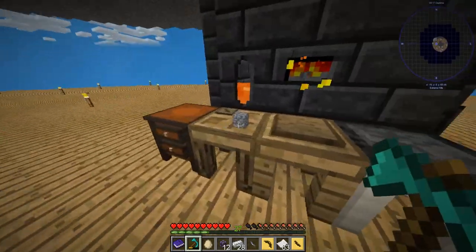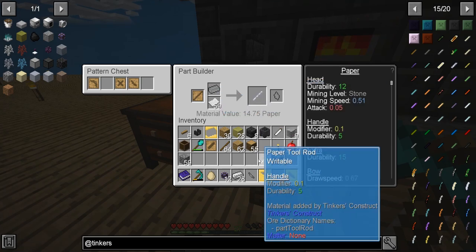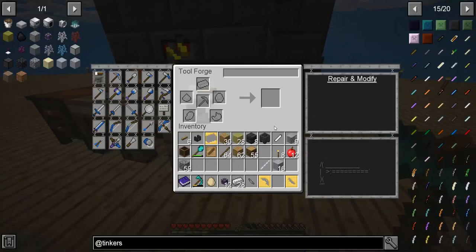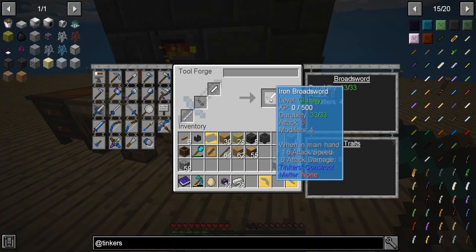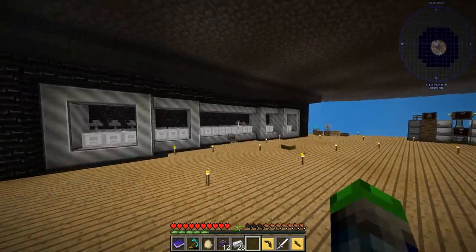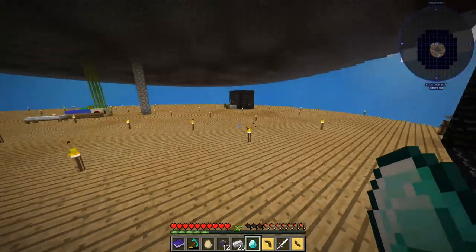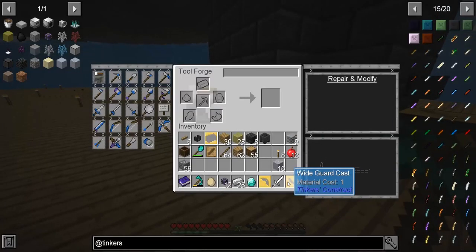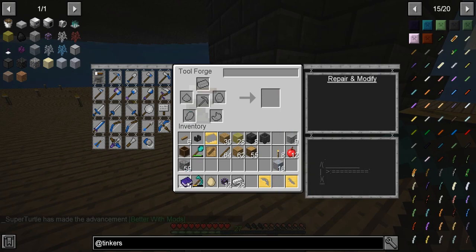I don't know if that has been disabled in this pack — I really hope not. It wouldn't be very neat. So writable here — let's see. It has four modifiers. It only has 33 durability though, so that's really bad. We're going to go ahead and grab a diamond here because we have quite a few of them. Let's put that there — the modifier. So now attack is seven, it ups the attack by one, and the durability is increased by 500. So now we have a sword.